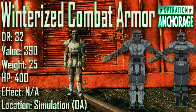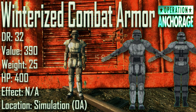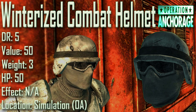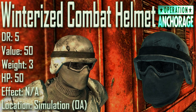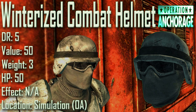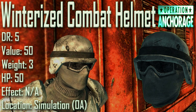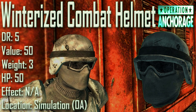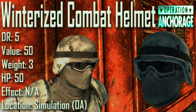Next we have the Winterized Combat Armor with a damage resistance of 32, a value of 390, a weight of 25, and item health of 400. Effects are not applicable. The Winterized Combat Helmet has a damage resistance of 5, a value of 50, a weight of 3, and item health of 50. Both pieces can be seen used by troops in the Operation Anchorage simulation. They are fully reskinned versions of the combat armor, made in greys and whites, and the helmet features a balaclava across the face to protect the wearer from the harsh wintery wastelands.